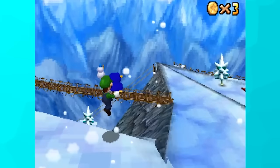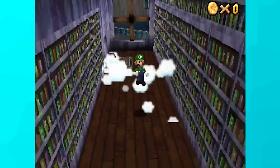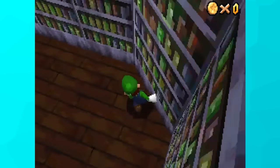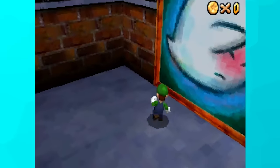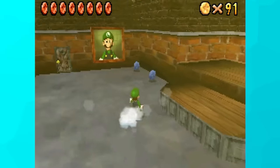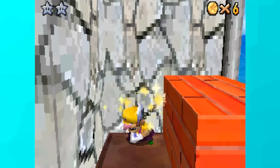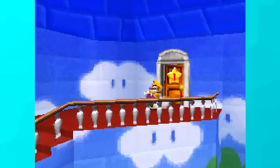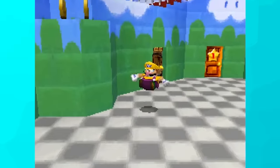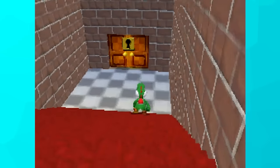After that I went back to Cool Cool Mountain and grabbed the remaining stars I couldn't get before. Big Boo's Haunt was next — I was able to do all the stars except star 6, where you need the invisible power-up to enter the secret room of the eye. I also knocked out that secret battle fort level. And that's all the stars we can get on the main floor — but we haven't even been to the basement yet.